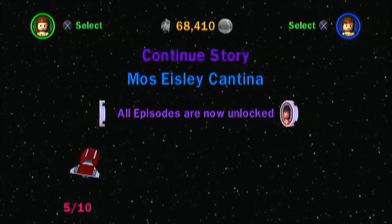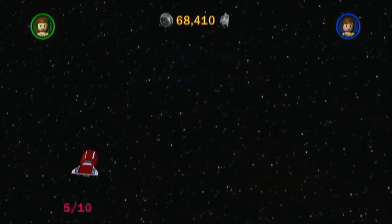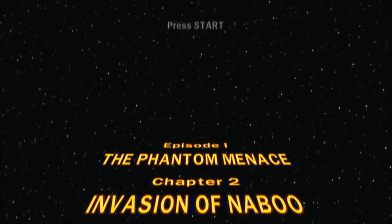Hello. And we are going to continue the story, of course. We need to select a new save — it goes pretty quickly — and now we have autosave. We have Episode 1, The Phantom Menace, still. Each movie is divided into 6 chapters, and we have Chapter 2, Invasion of Naboo.